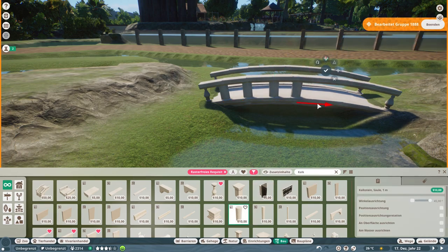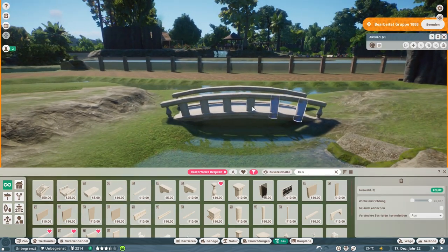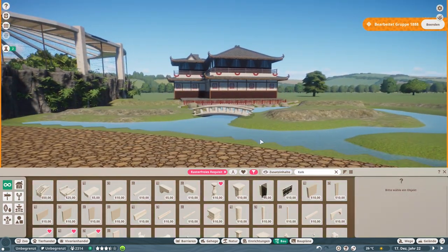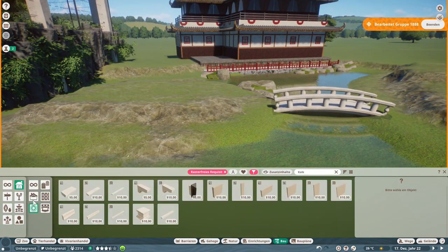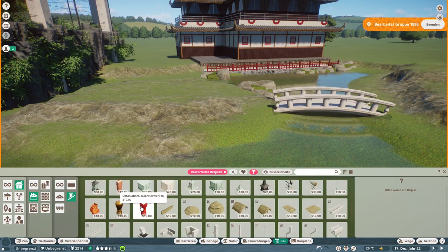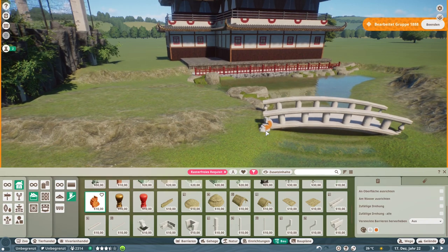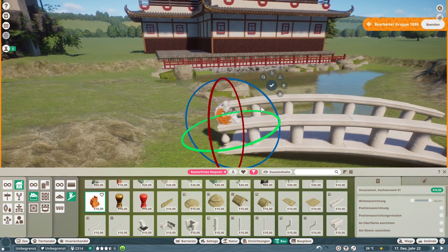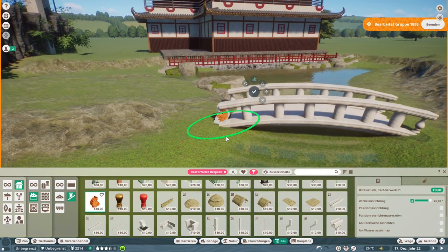For decorational purposes this is quite easy to do, and you might want to recreate that in some of your own zoos. The bridge is almost finished - some more decorational stuff to add. I'm looking very much forward to when you guys see me start planting this whole area, because in the end I really, really love what it looks like.